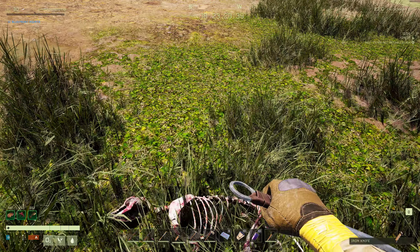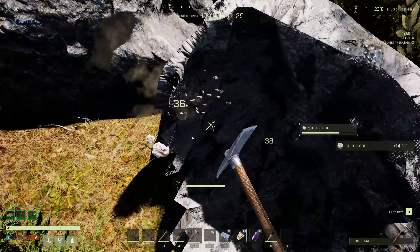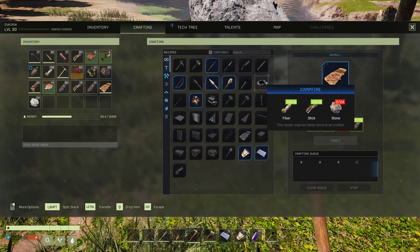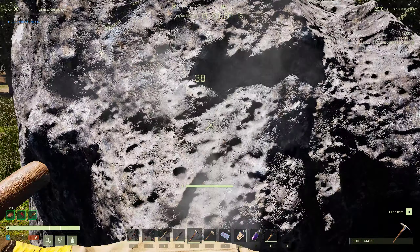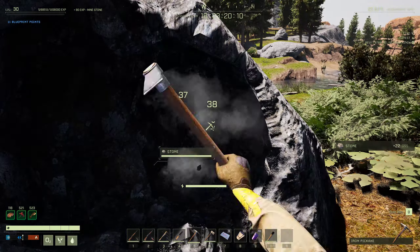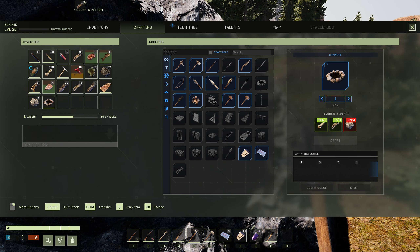I need rocks for a campfire. We're not gonna be able to sleep without a campfire — hopefully that will be changed in the future. Oh my god, I'm harvesting silica. 30 rocks — that's more than enough. I think I'm gonna drop these guys. I have quite a few and I don't need bones right now, so I'll drop them.